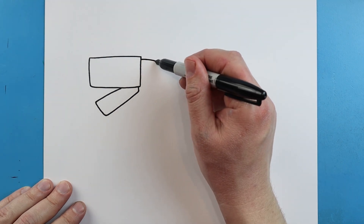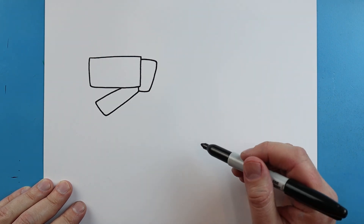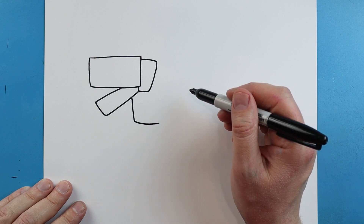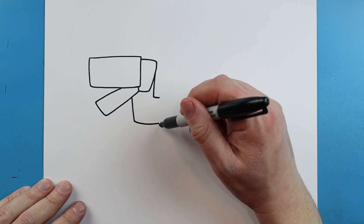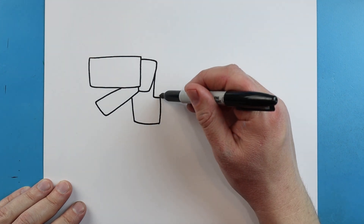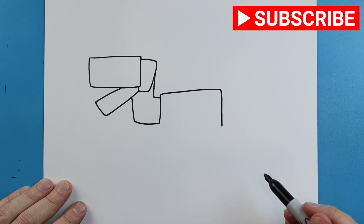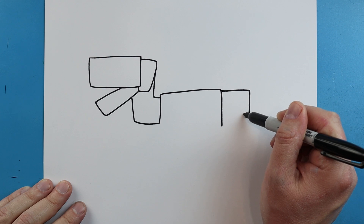Next I'm going to draw a line that comes down and bring this line over here. Starting here I'm going to draw a line that comes down, then bring this line over here. Next I'm going to bring this line down and then over, and we want to connect this here. Starting here I'm going to bring this line up a little bit and draw a line that comes over for the body. Then I'm going to come down here. Right here I'm going to make a long line that goes out, come down and bring it right back to here.